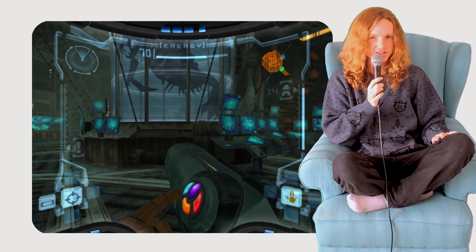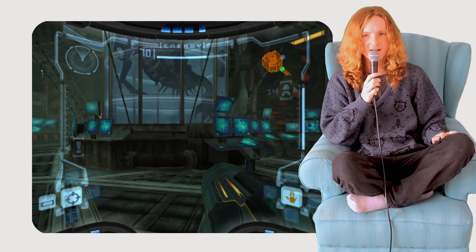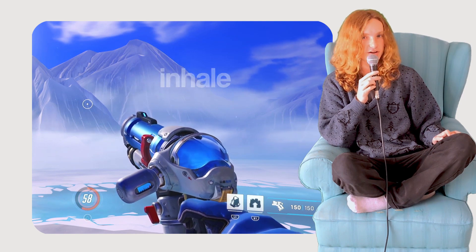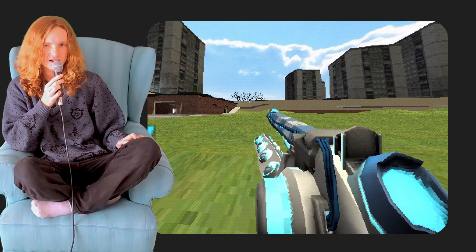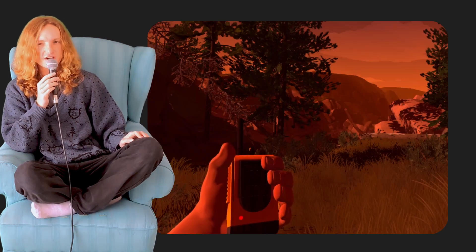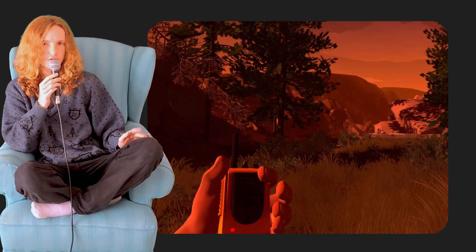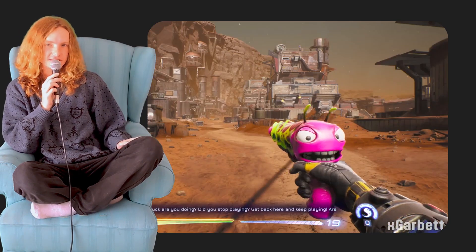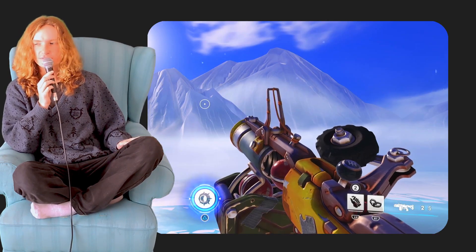First-person games aren't excluded from some idle flair, but it's often done in much more subtle ways. The sway of a gun can convey its center of mass and the speed of a character's breathing. A weapon might be shaky and twitchy, maybe implying a burst of power just waiting to be released. Fingers impatiently fidget around a walkie-talkie, knuckles are cracked, nails are picked. Sometimes the weapon in hand itself is brimming with character and moving parts. I think first-person idles can be much trickier to nail.